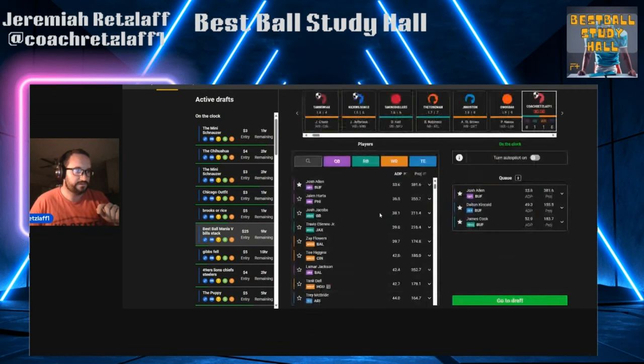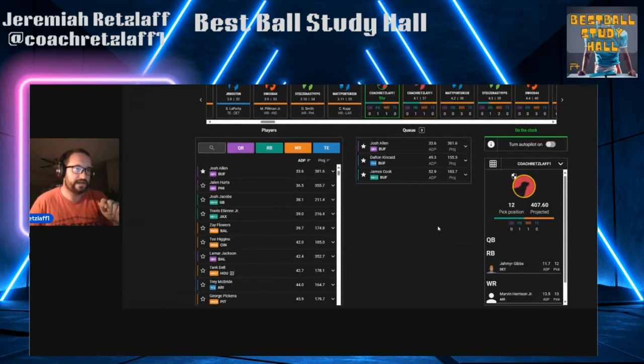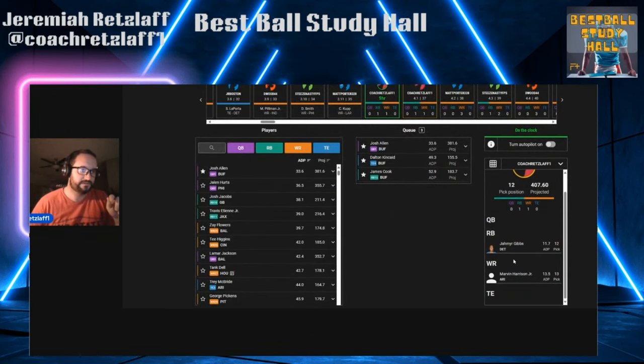Let's go to a Best Ball Mania stack. I have currently on this team Jameer Gibbs at 12 and Marvin Harrison Jr. at 13. So I have a couple of different ways I can go with my stacking options. I'm at the 36-37, 3-4 turn. Josh Allen, I think, is such a huge value — excellent pick. I'm going to have to scroll down just a little and yank the steering wheel just a tad.